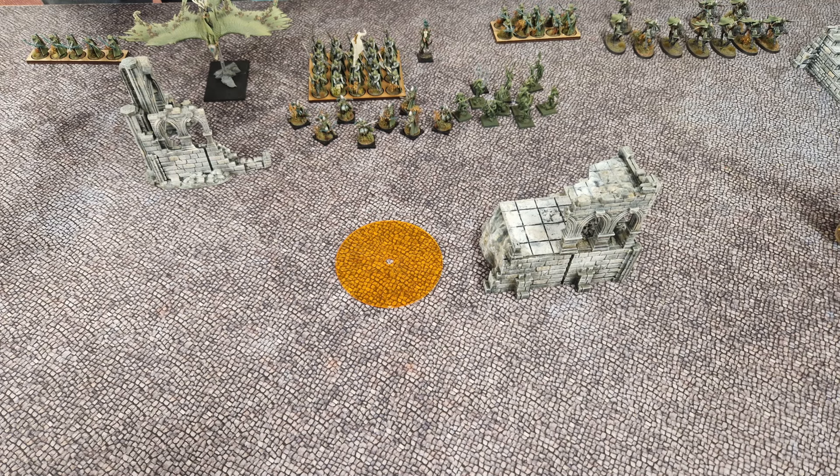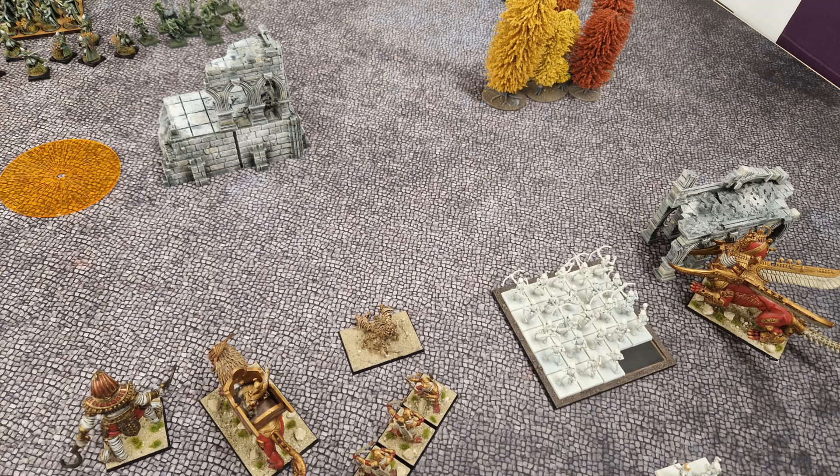They get the first turn and movement is very conservative. The dragon hangs back, and the units with their Azrai longbows easily outrange my skeleton archers. The spellweaver raises a magical forest in the center, which is the template you can see. In shooting, they just manage to plink off a couple of archers from the right-hand unit.